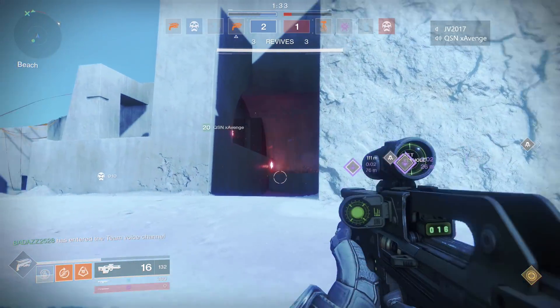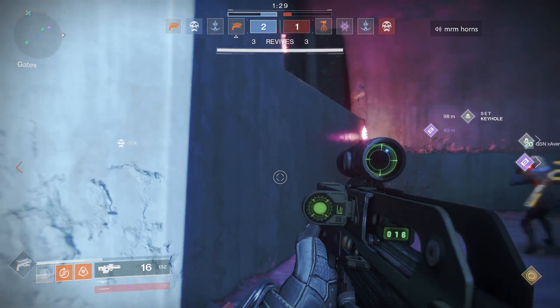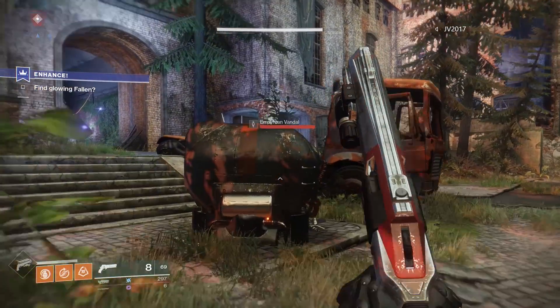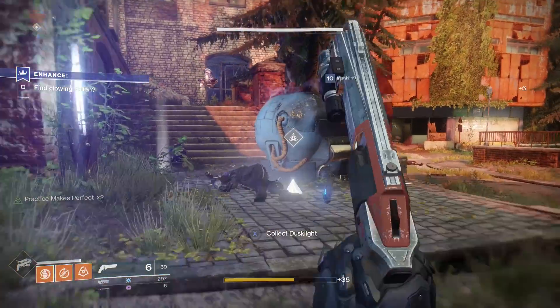Today I'm going to show you how to get the Mida Multi-Tool Exotic Scout Rifle. Returning from the original game, this thing is an absolute powerhouse kinetic weapon. Instead of waiting around for Xur or an exotic engram like the first game, the Mida is obtained through an exotic weapon quest.